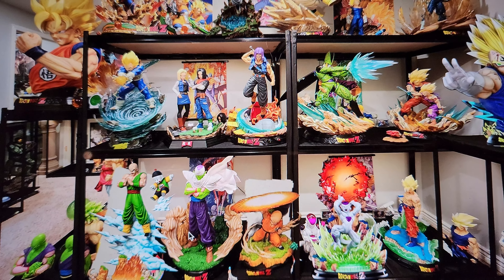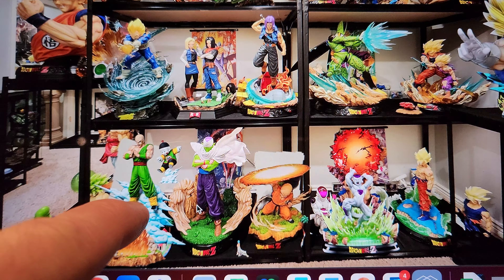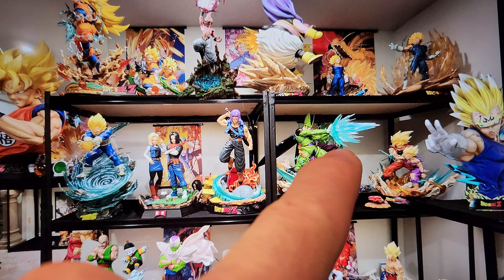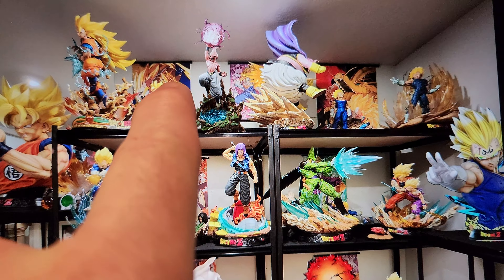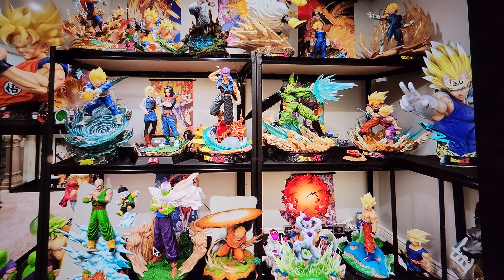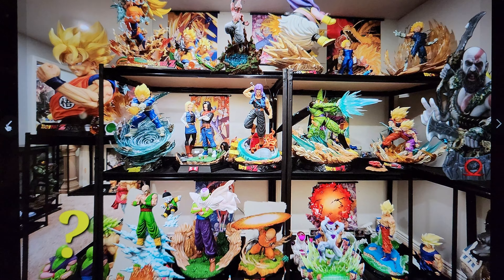One option is to basically go by saga - I know this is technically Cell Saga but they were both in Saiyan, so this is like my Saiyan Saga section - then Frieza, Android/Cell, the first part of Boo like the Majin Saga, and then the Kid Boo Saga. That's how I like to organize DBZ. The Vegeta bust on the right will actually be a Kratos bust.